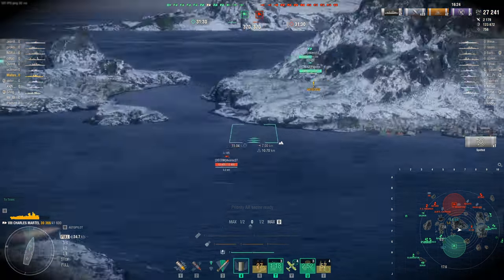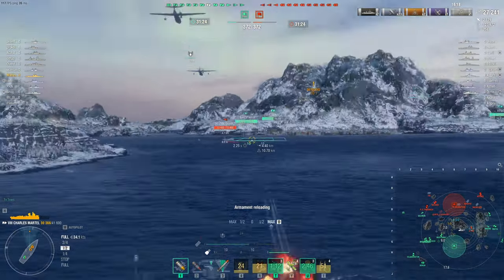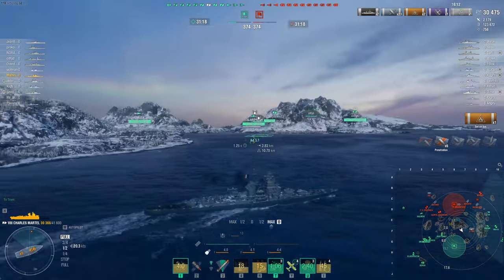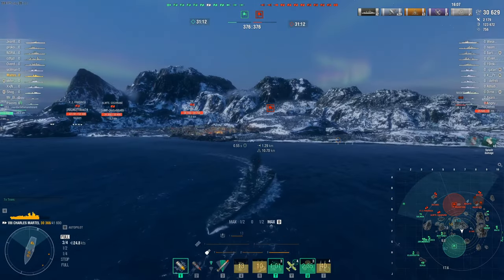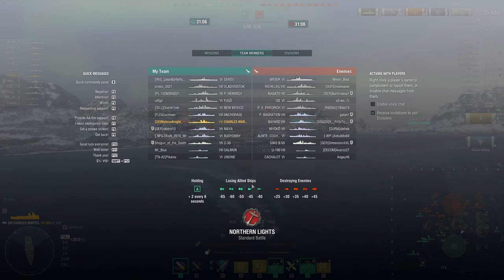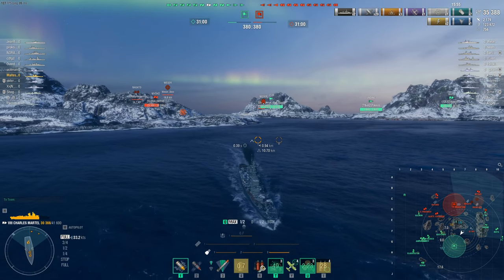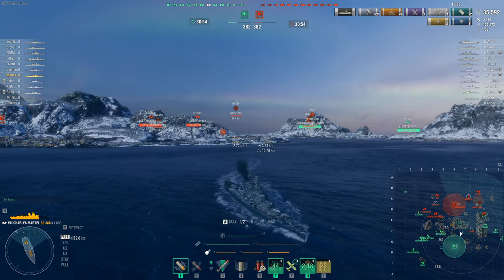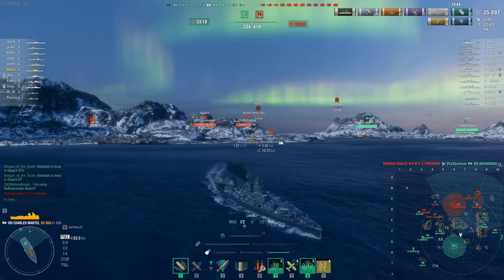Oh my god — it's a submarine! This is a big problem for us. I'm going to turn away and run because I don't know what to do against the sub. I think the DD that torped me was a Sims — they only did 11k for two torps which is surprisingly low, could've been a Cachalot or Sims. It looks like our Anchorage is dead. We're up to 35k damage.